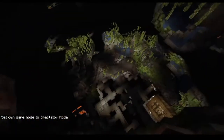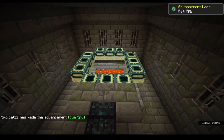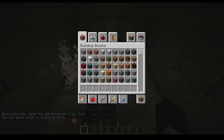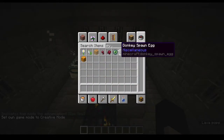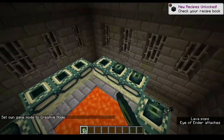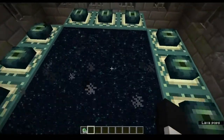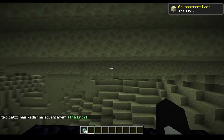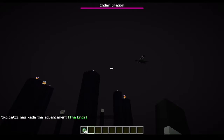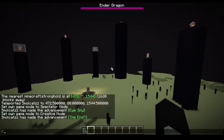We just need to find the end portal. This is a terrible stronghold. We're going to go back and do creative — we need some eyes of ender. Activating the portal, we're going to hop on through. Normally in survival you'd kill the dragon and all that jazz, but we're going to kill it with commands.